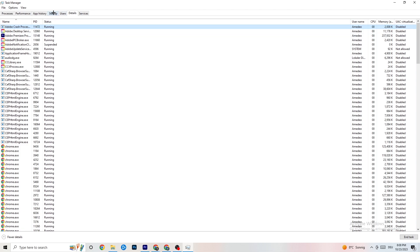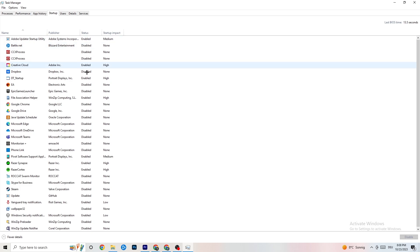Next, go to the Startup tab in the top-left corner. I've disabled nearly everything and I want you to disable every single program that is auto-starting in the background, just to decrease GPU or CPU usage. Right-click each one and click Disable for every program you don't need. We're finished with Task Manager.